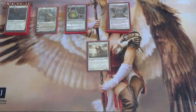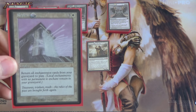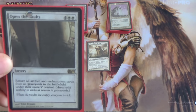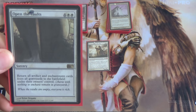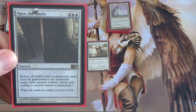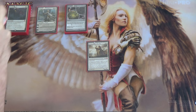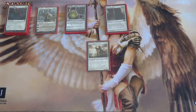Now to get all of these back, we have Replenish — four mana, return all enchantment cards from your graveyard to play. As you can see we have quite a few. Open the Vaults is a little trickier — it's more mana and returns artifacts and enchantments, which we do have artifacts we want to get back. But it returns from all graveyards to the battlefield under their owner's control, so be careful when using this. It's six mana and strictly not as good, but we have enough artifacts we can make it work.